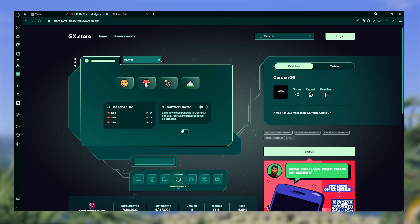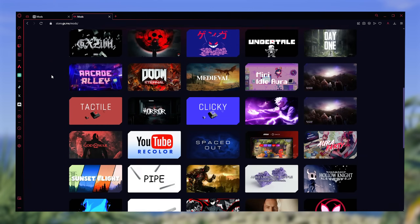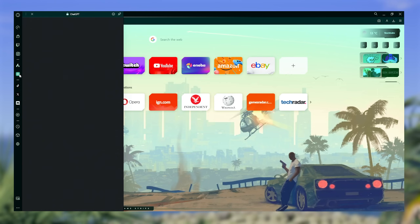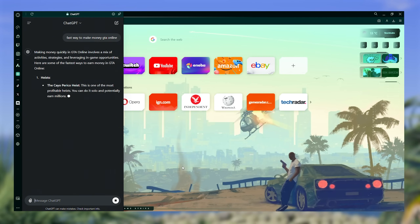It plays a car door opening and closing for the tabs. And the best part is that you can mix all of these mods together to truly make it look and sound just how you want it by visiting the GX store, where there's thousands of mods to choose from. Opera GX also has ChatGPT built straight into the sidebar with easy access while browsing, along with other smart AI tools to help you out when gaming or just browsing.